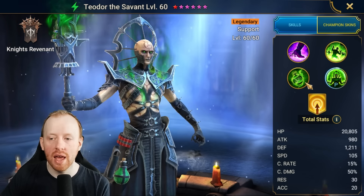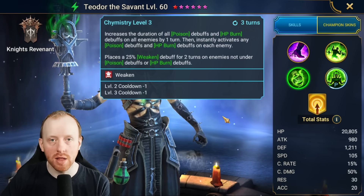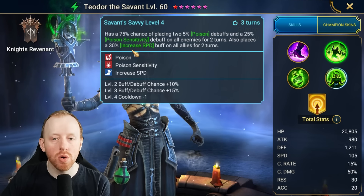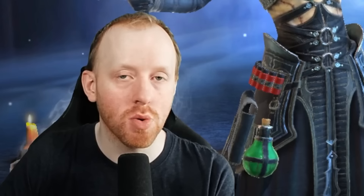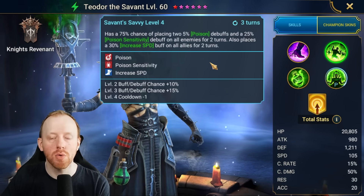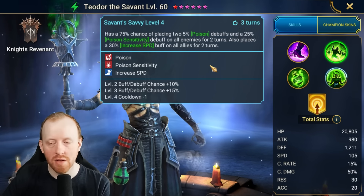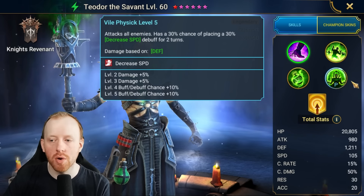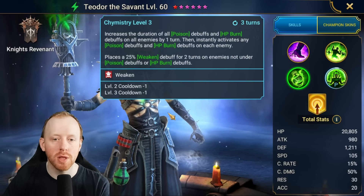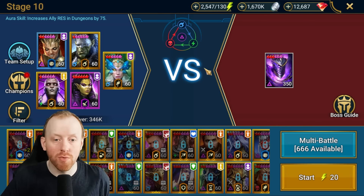Teodor is basically in here for his A3 and this ability alone: extend the burn and activate. We don't use his A2 on the boss because we don't want to kill or poison the side minions. We don't want them dying too early because if you kill them, our AoE activators are 66% less efficient — the boss takes two less HP Burn procs. All we want Teodor to do with the boss is keep using A3, because the more we can extend and activate, the better.